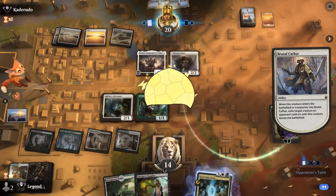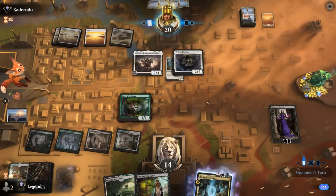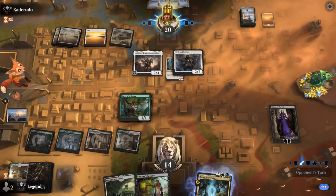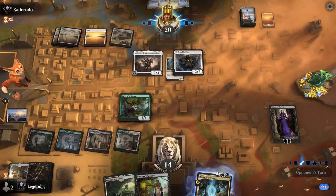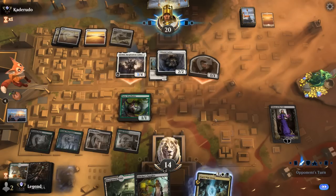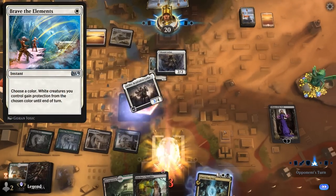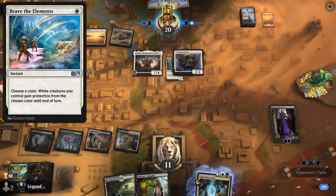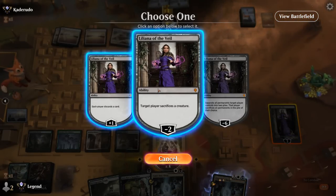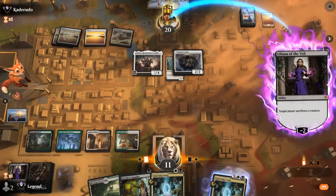Brutal Cathar to exile one of our creatures. We can still trade for the token depending on where Adeline goes — probably goes after Liliana. If we can trade for the token and keep our Liliana then we can minus two and get a real creature, which is probably worth it here. They could also have Brave the Elements for single white, so that's one way they could still kill us — let's just minus Liliana right now.